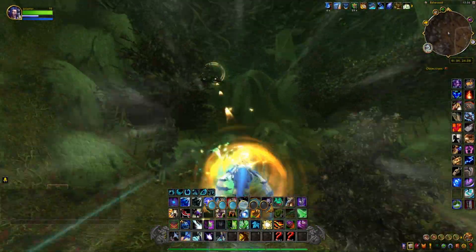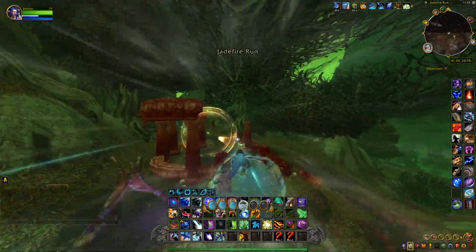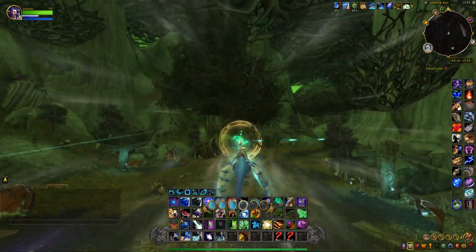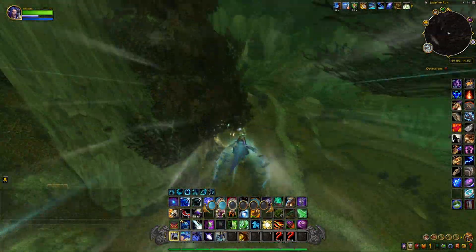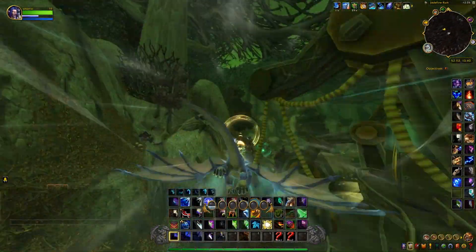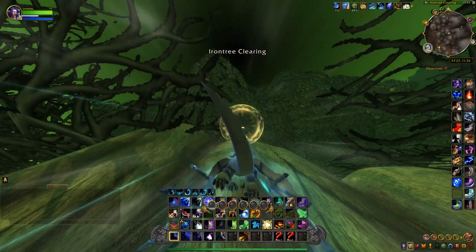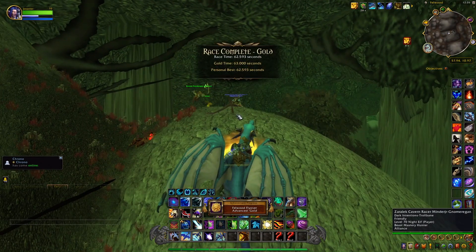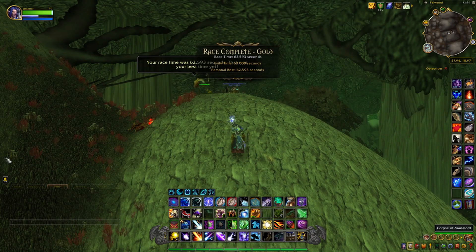Let's make sure we don't hit a tree here. Up here we're definitely going to spam. We're just going to spam now because this is the home stretch. There it is — Fellwood Fly Over, 62,593 for the gold.